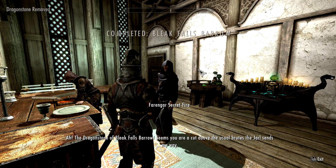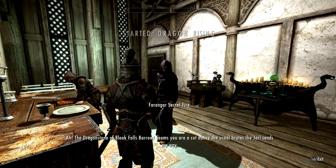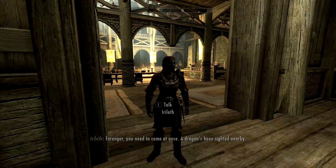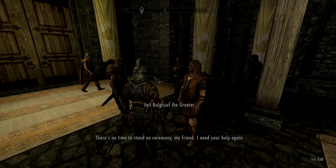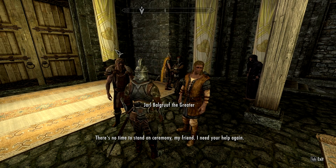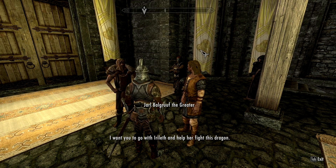The dragonstone of Bleak Falls Barrow — seems you are a cut above the usual brute the Jarl sends my way. Farengar, you need to come at once — a dragon's been sighted nearby. There's no time to stand on ceremony, my friend. I need your help again. I want you to go with Irileth and help her fight this dragon. Look at that!